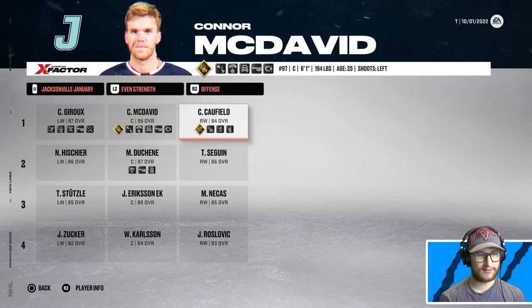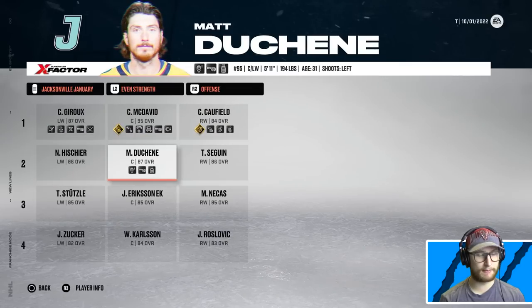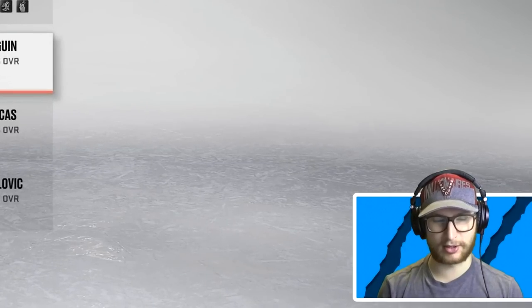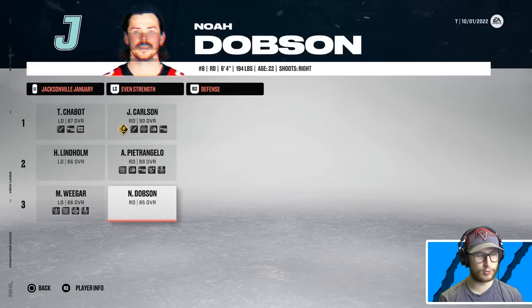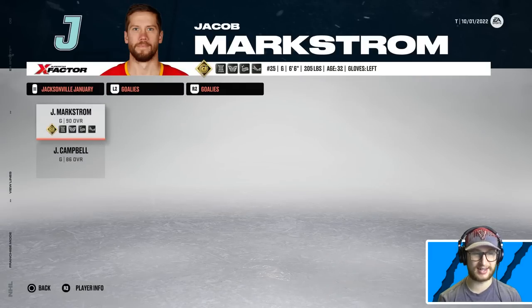January has Giroux, McDavid, and Cole Caufield on the first line. Then they got Nico playing with Matt and Tyler on their second line. Defensively, they have Chubak and Carlson, Pietrangelo and Lindholm, and Mackenzie Weegar playing with Noah Dobson — pretty good on defense. In net they got Markstrom. Very shutdown team.